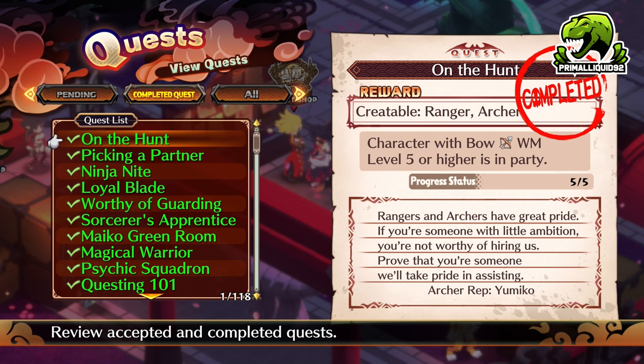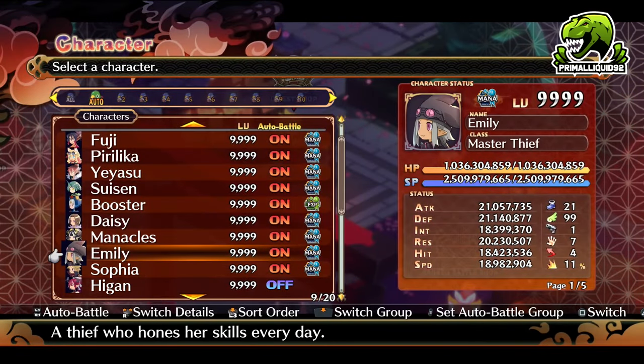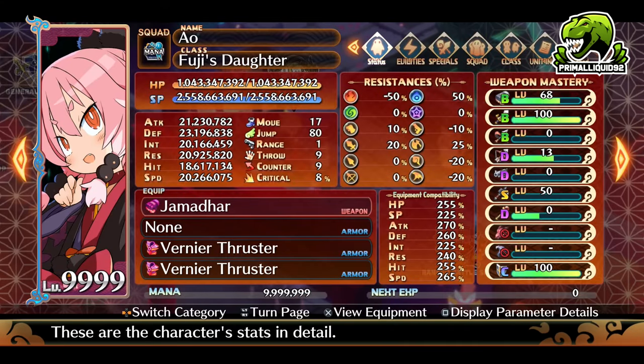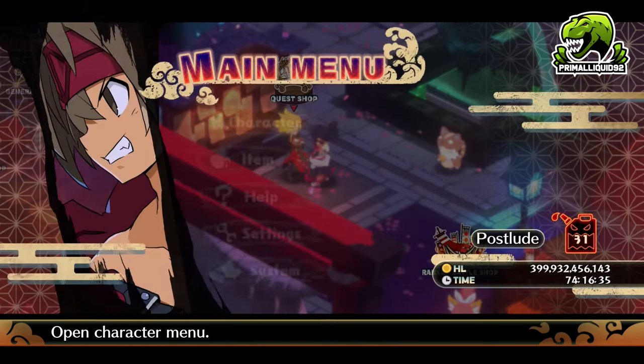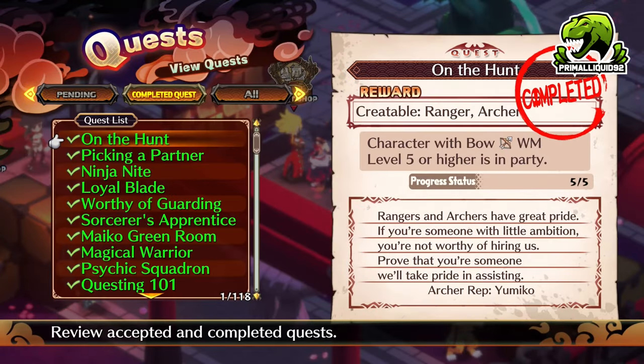The first quest is On the Hunt. This allows you to create the Ranger and the Archer — the male and female archer. To do this, all you need is a character with a weapon mastery level of 5 or higher with the bow in your party. Go to a character, look at status, look at weapon mastery on the right where the bow and arrow is. You simply need that to be level 5. Once you have that, go to the quest shop, turn the quest in, and you'll be able to create those characters.